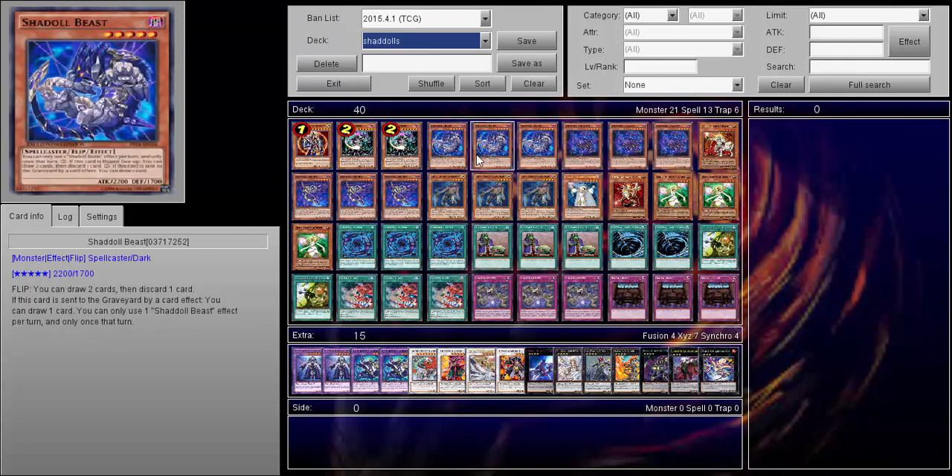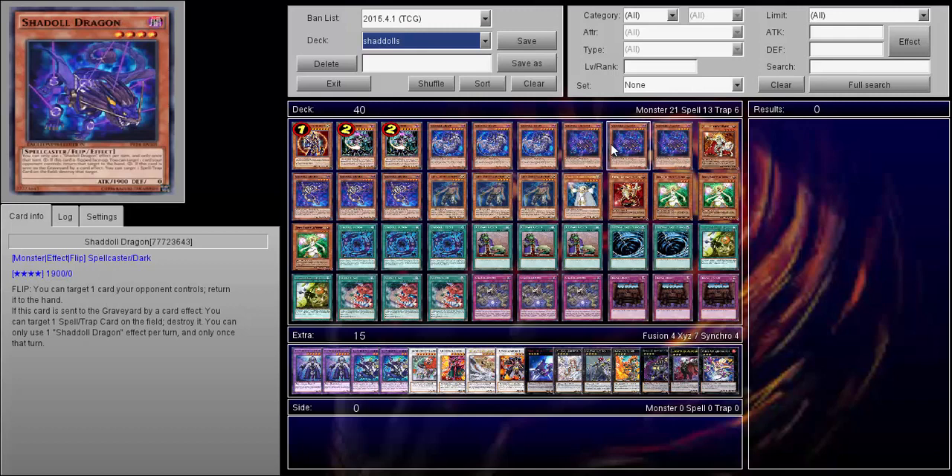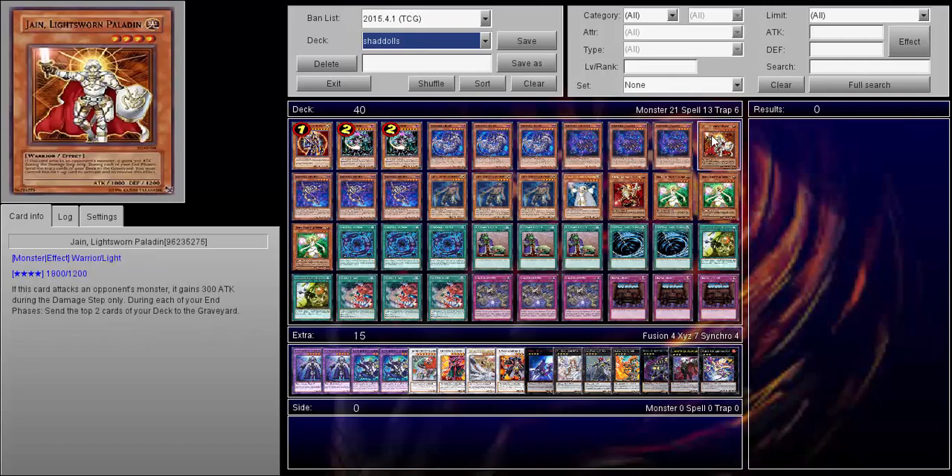Triple Shaddoll Squamata, mainly just for the draw power — never really summoned it or did any other thing with it. Shaddoll Dragon — I love this card. It's just like, okay, I can pop a back row if it gets sent, or I can flip and just bounce a card to the hand. Great card.